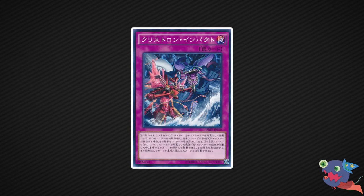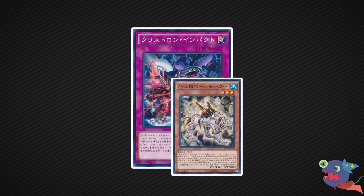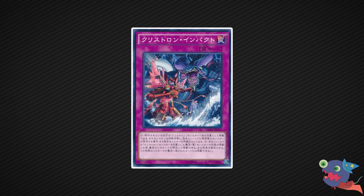Let's start for real. Number 10 goes to Crystron Impact — a normal trap that special summons and banishes a Crystron monster to your field. Really strong in combination with Crystron Smogger, that can banish itself to search this card. Great synergy. This gives you field advantage, tribute fodder, and defense. One of the best commons in the set in my opinion.